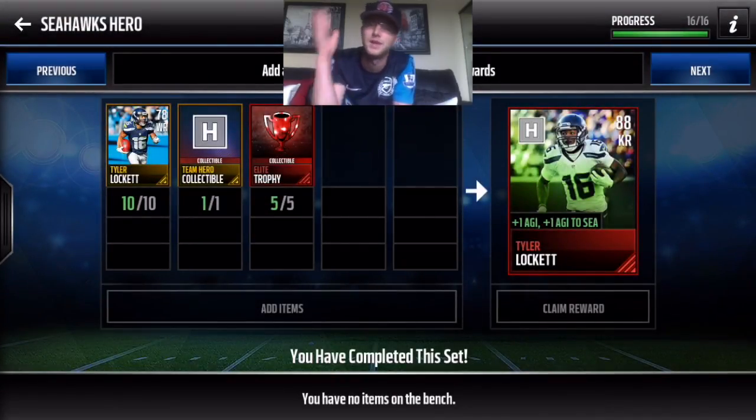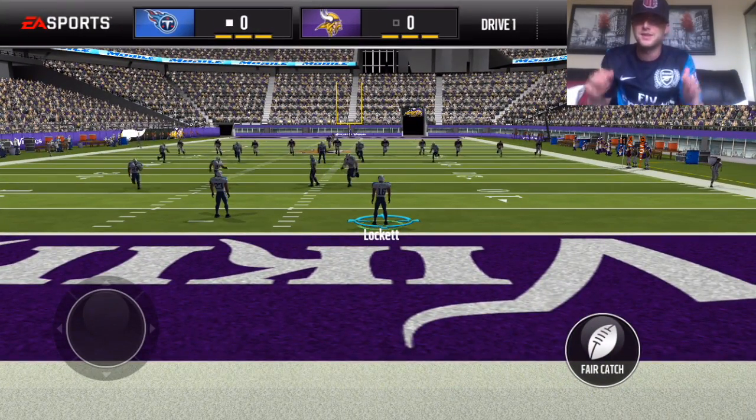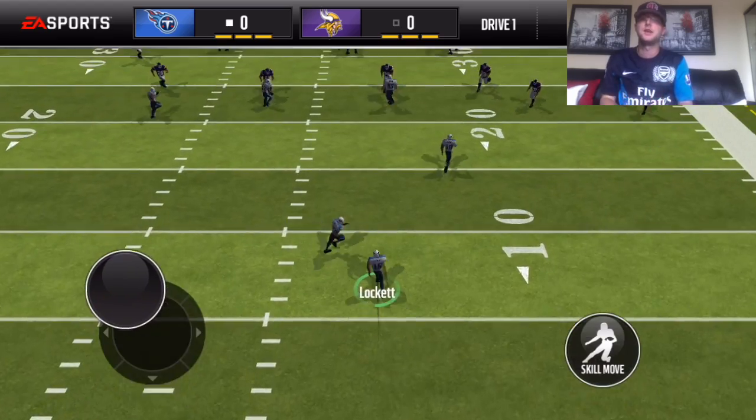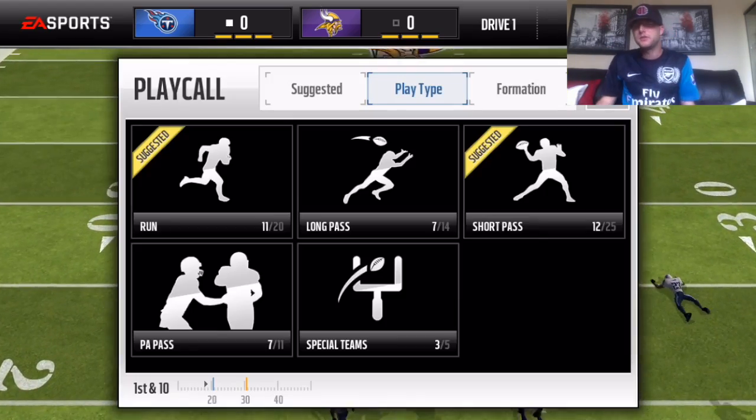Let's go try out some gameplay and see if we can get a kick return for a touchdown. Alright, here we go with some Tyler Lockett gameplay. We got Tyler Lockett the kick returner, 88 overall, giving that boost — off to a decent start.